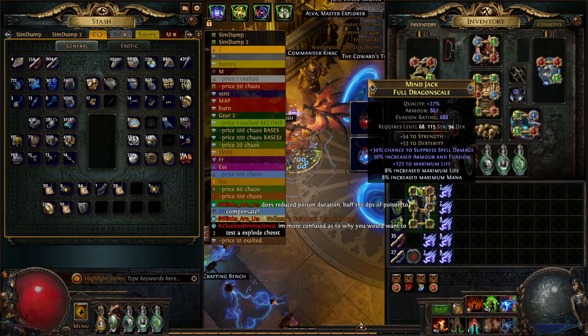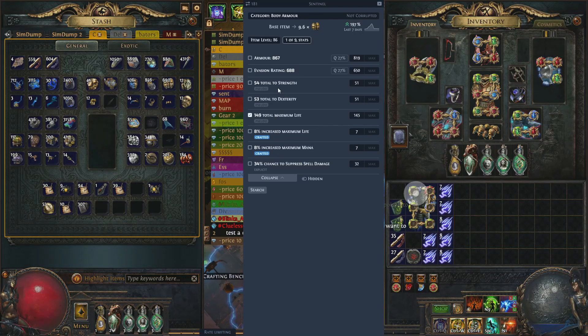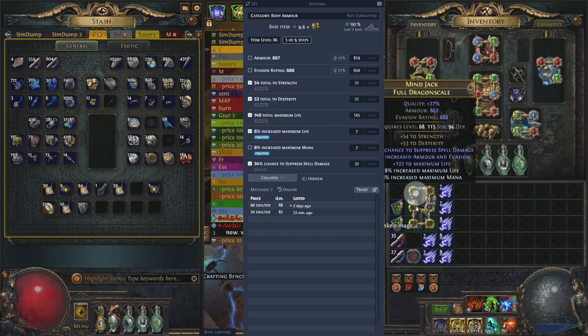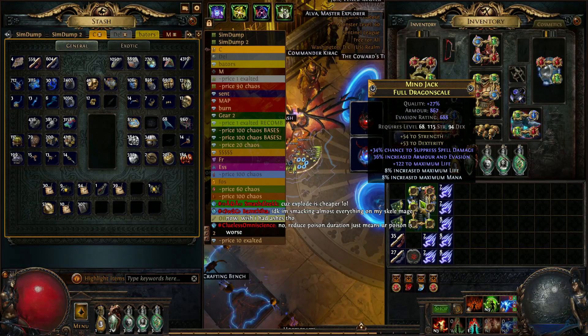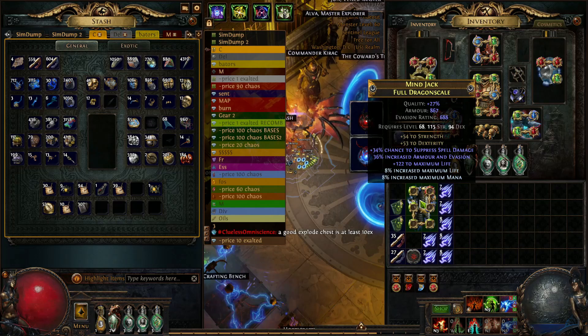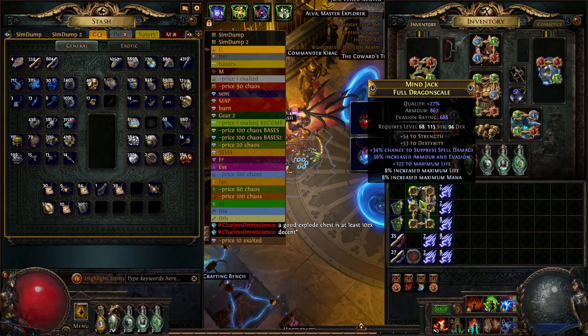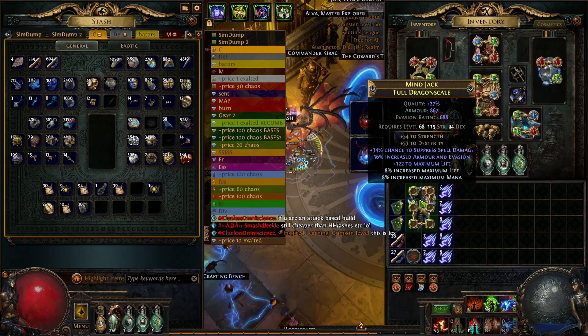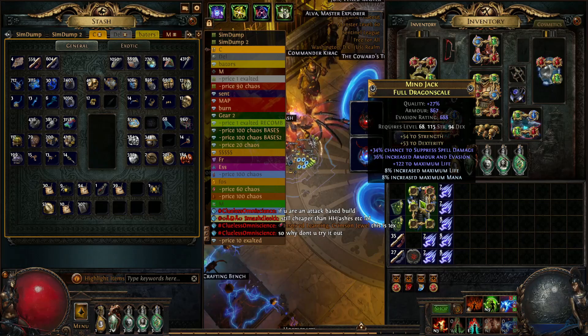Let's do a quick price check. Just having this amount of life — 2028 life — on the chest is huge, and that's not even counting the percent increased life. We made it for about 5 exalts total when you factor in the six-linking. You could do it for 5 exalts guaranteed. For those of you who wanted a good omni chest, that's how you craft a really nice omniscience chest for really cheap — T1 spell suppression, T1 strength and dex, and percent increased life.